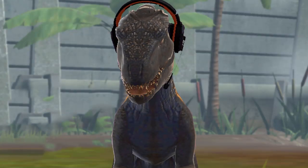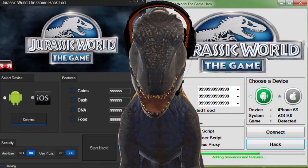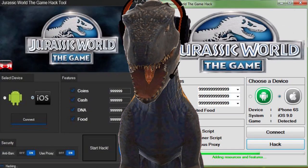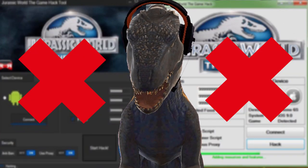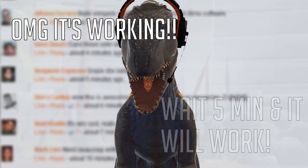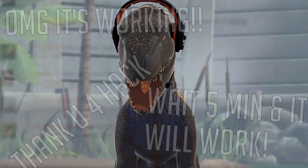A quick side note regarding this subject: stay away from these online video game coin generators, in this case for Jurassic World the game. They do not work at all. They are 100% fake, and it's quite easy to prove if you look at the details. The online chat, for example, where people say it's real — those chats next to the generators are programmed through code, aka bots.